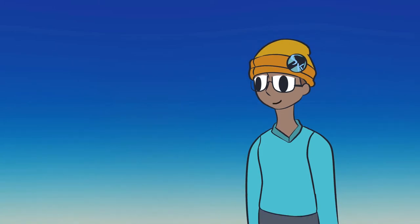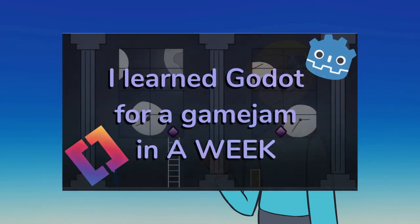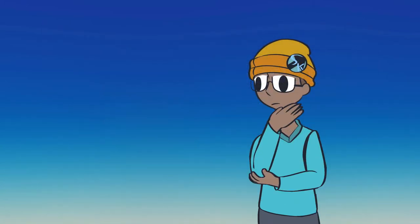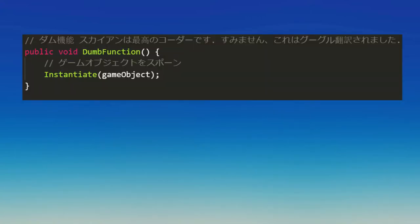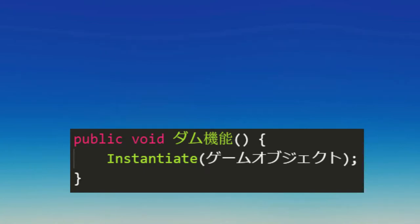I've made games in different programming languages, different engines, within different themes, but there's one thing I haven't touched yet: writing code in a different world language. There are two ways to code in a language that is not English. One is to comment the code in another language while writing the code in English. Another is to write the code entirely in another language and reduce as much English as possible. The latter is the route I'll be taking.